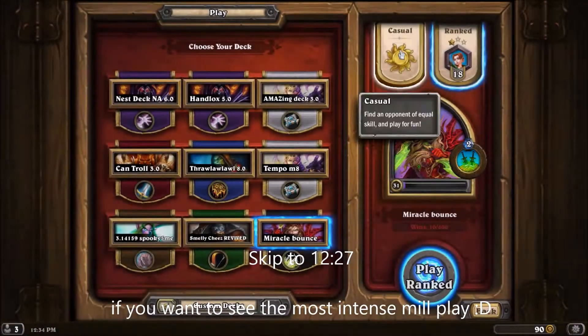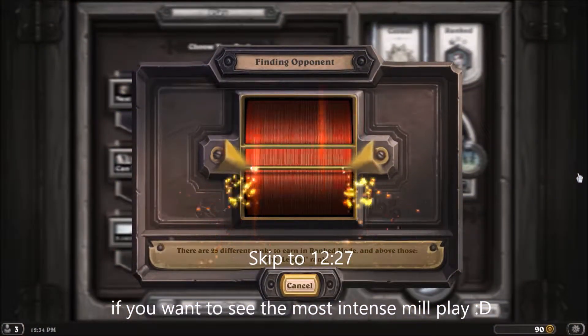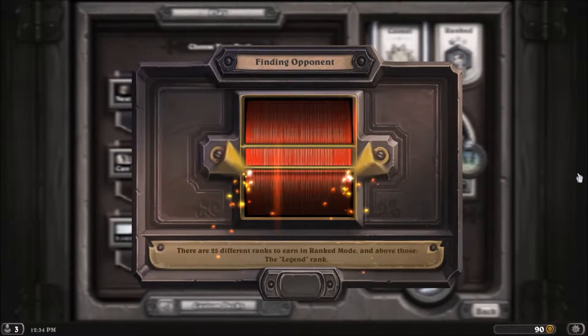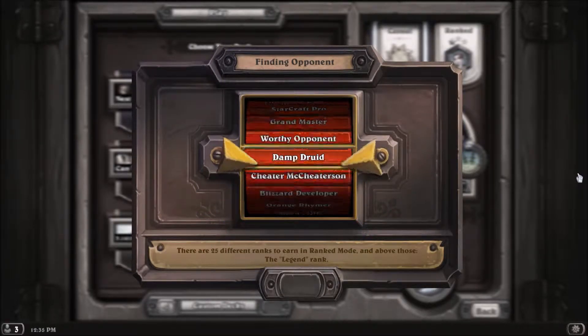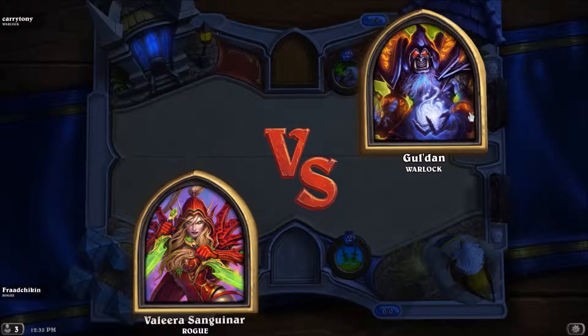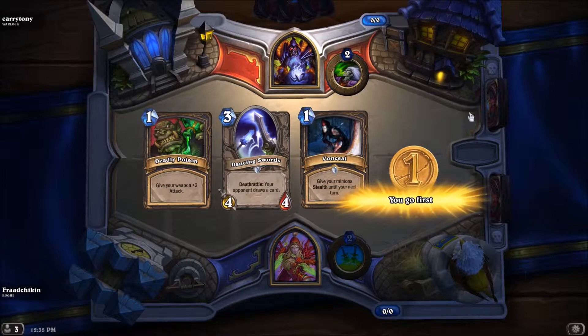It's actually quite entertaining. Although I'm missing some cards because they cost a lot of money to get card packs. I'm missing King Mukla and like Loatheb/Walker Cho — yeah, those are the two cards I'm missing. If I had those, this deck would be more fun. I substituted Loatheb/Walker Cho and Mukla with Loot Hoarder and Acolyte of Pain.